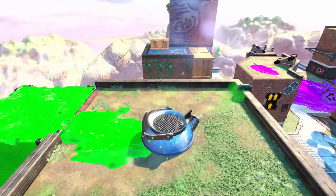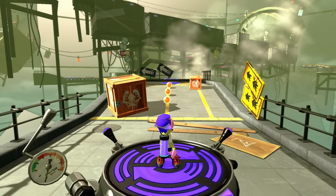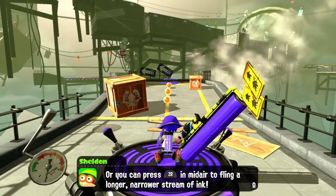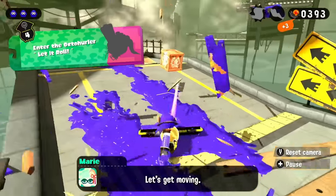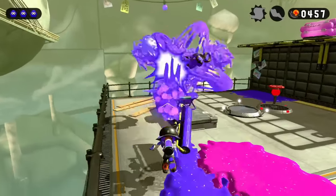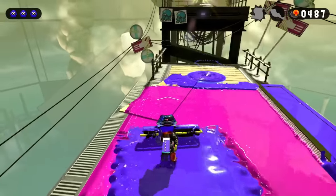Starting with Stage 4, the devs introduced a new gimmick: from this point onwards, children will request a weapon for us to use at gunpoint. Stages are typically built around a specific weapon, generally making them harder. In Stage 4 we get the Hero Roller, which acts exactly like the Vanilla Splat Roller in multiplayer. The stage itself isn't too hard — for roller stages, killing enemies is a risk because of the extremely limited range — but it was a matter of slapping, flicking, and rolling my way to body-slam the Zapfish.